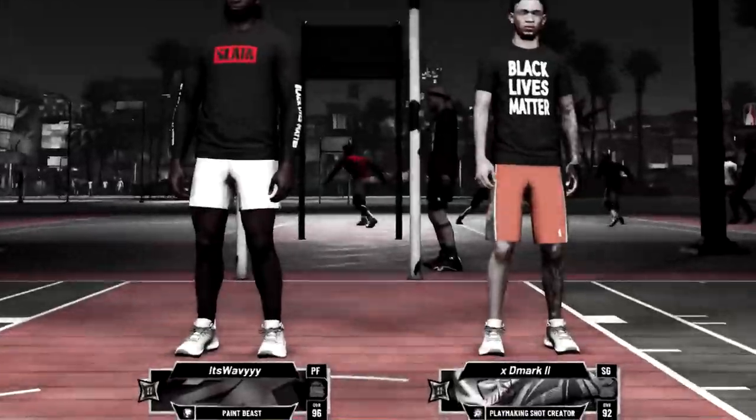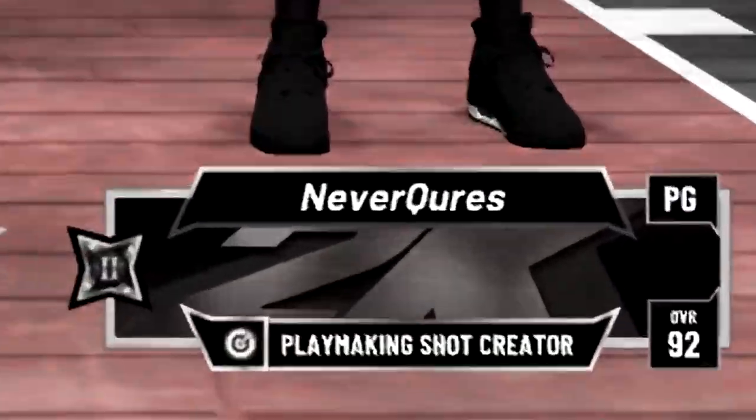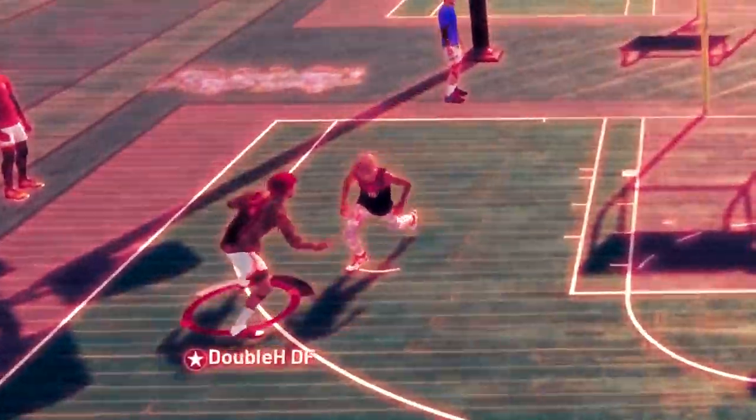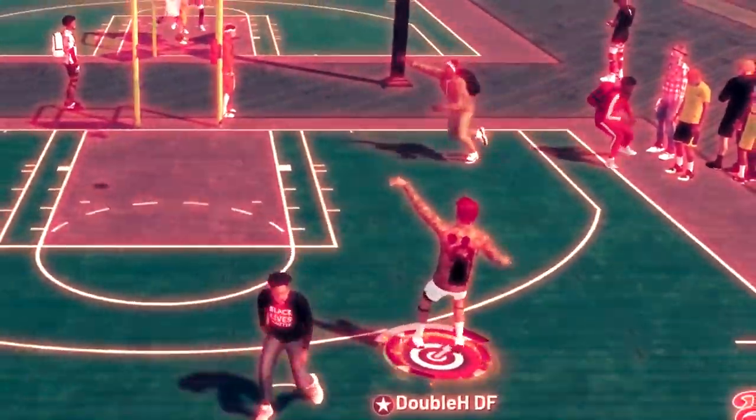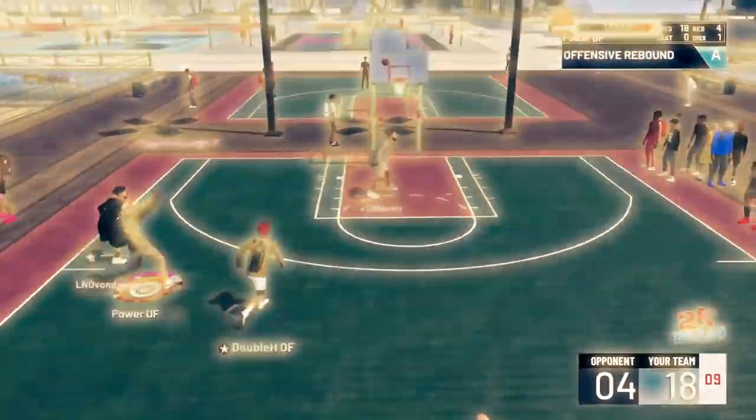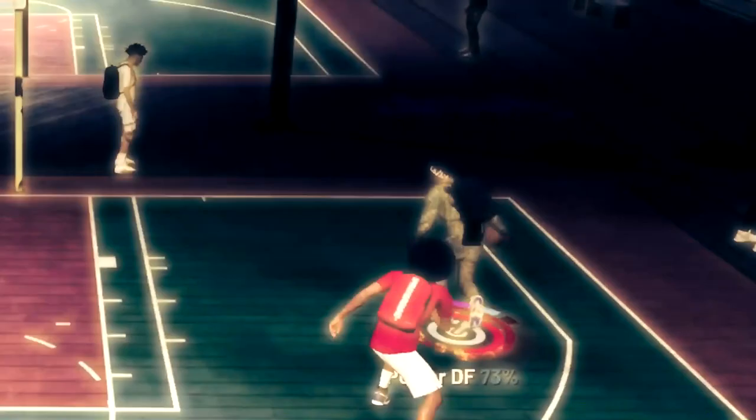Everybody's making a play shot or paint beast build, but what if I told you that ISO was the better meta? The best ISO build in the game at 99 overall with unlimited boost that can do everything — teamed up with the best playmaking stretch big build in the game, making the most versatile and game-breaking lineup ever.